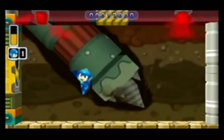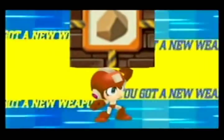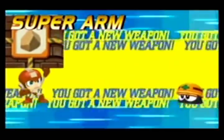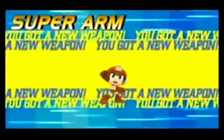All the robot masters operate differently from what they did in the original game. Gutsman got a new attack — he constantly burrows underground. Either way, we defeat Gutsman and we can pick up stone blocks and throw them at enemies. Not the most useful ability in the world; I didn't think it was all that great in the original game, but hey, we got it.